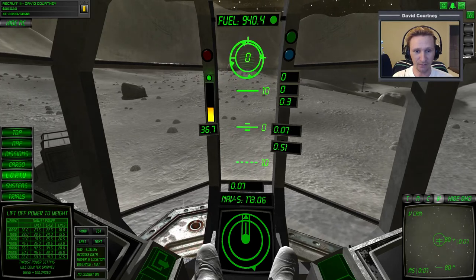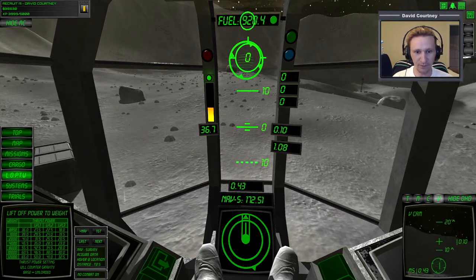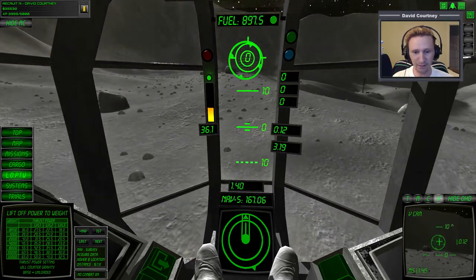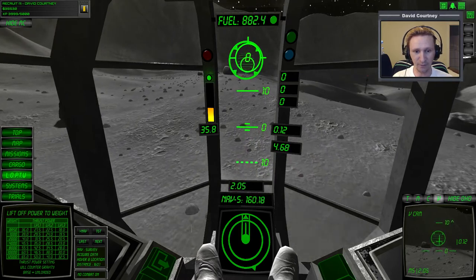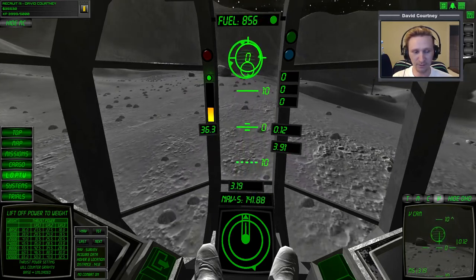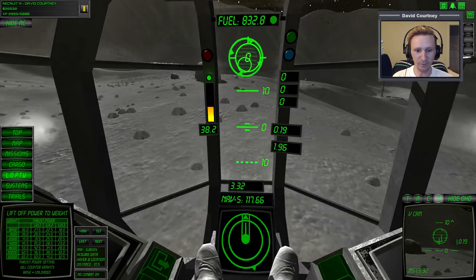We're yawed around to where we need to be, so zero out the yaw and translate forward. Had to think about the translation for a second. Take out just a touch of power now, because we only need 36 to maintain hover, so we'll go down to about 35.8 so that we're not climbing. It looks like we have enough. Let's put in a little more power — we need to get up a little bit higher. That should be enough forward movement. Start eliminating the forward movement now.